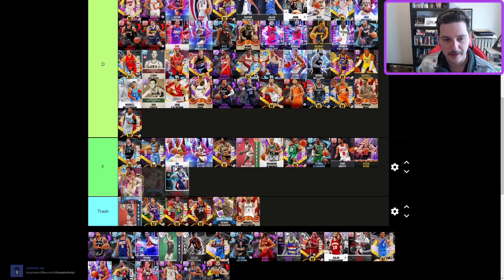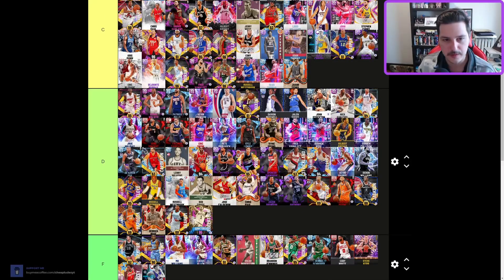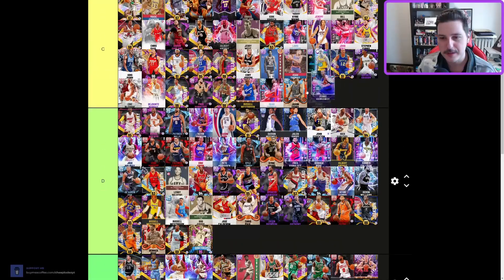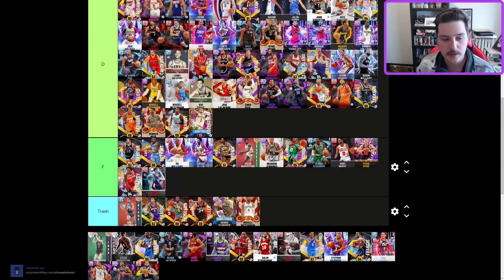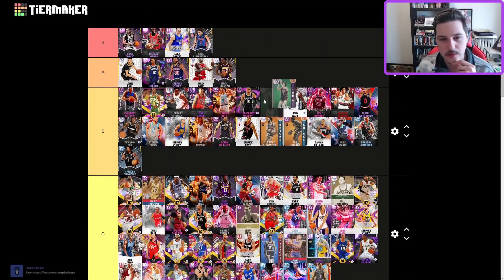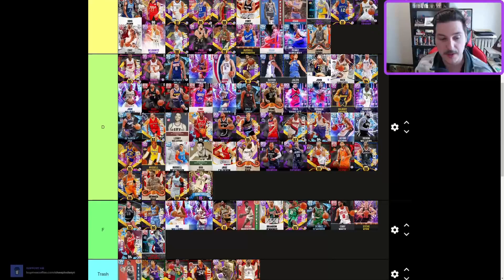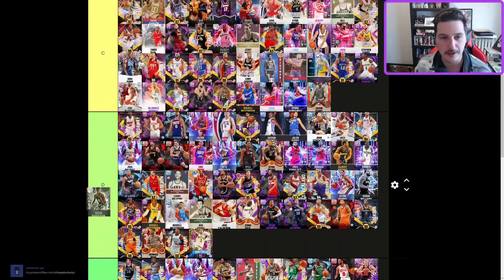Big O — D tier. Patty Mills — D tier. This other Patty Mills — also D tier. Penny Hardaway — still C tier, very low in the outdated-but-still-usable section.